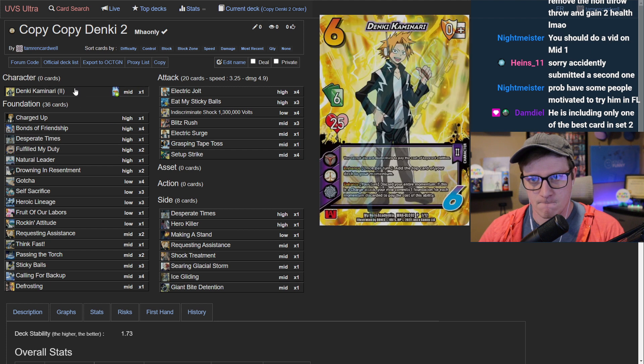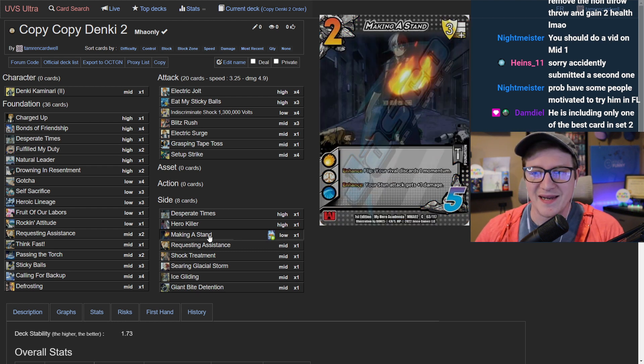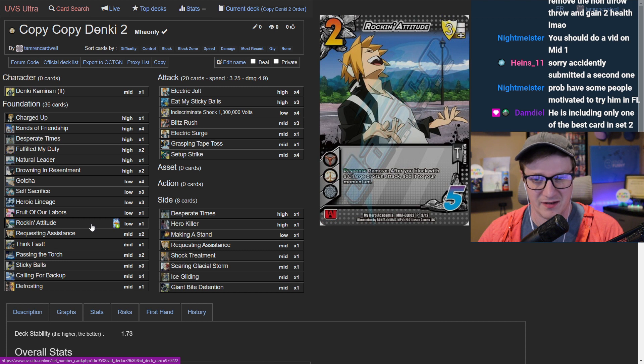The guest says Hero Killer hasn't been much of an issue because they use the Kaminari enhance first to commit the opponent out, and then the attacks have Stun One so they can knock down whatever the opponent rebuilds. Even if the opponent builds two foundations back, another Stun One takes them back to nothing. The only concern is whiffing and giving the opponent two free foundations. The host notes Making A Stand forces opponents off momentum since Denki is the momentum king.